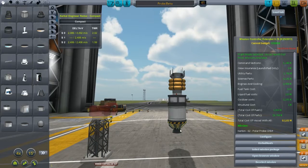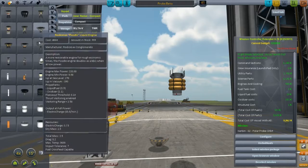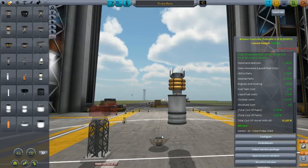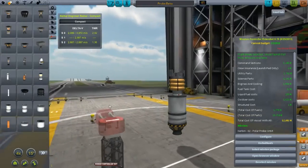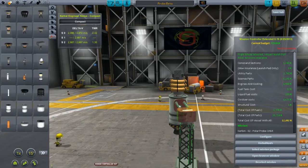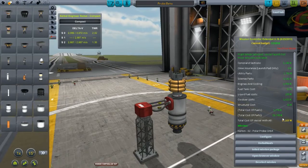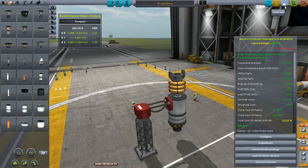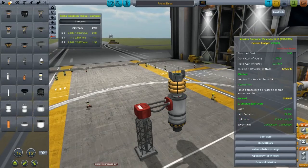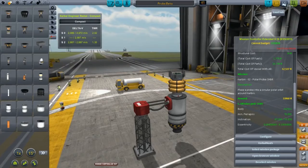What I'm probably going to do is just increase the size of the lifter stage, and that brings us back to 49 — that's really all I want to do. I don't need all the extras; I really can't afford that. Our total cost of the vessel is now 12,527 Krones, which is alright. I should be getting more than that back, so that's a good payout. I'll go ahead and launch this.